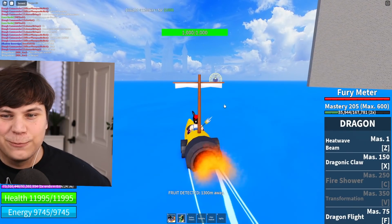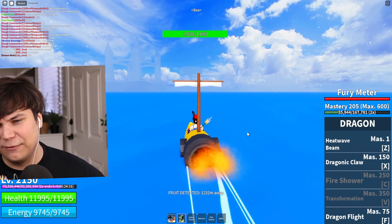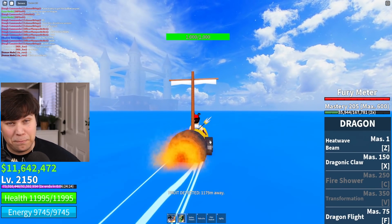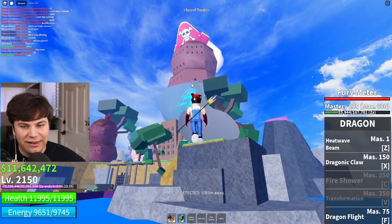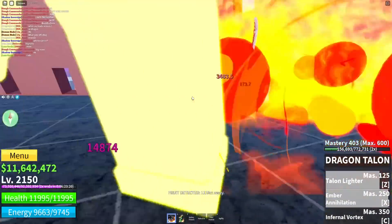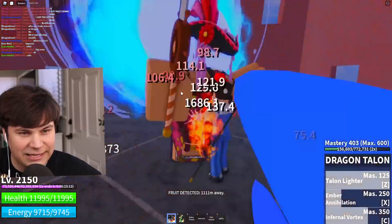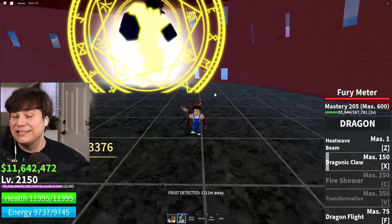Next up we're going to be maxing out our Dragon Fruit — currently we're at a pathetic 200 levels. We're going to do that at Big Mom. We made it — let's make our way up the spoon and unleash our full dragon abilities! Bang baby — she doesn't even know what's coming. The amount of power we're outputting right now is ridiculous. I'm just going to keep doing this until we've fully maxed out the fruit.